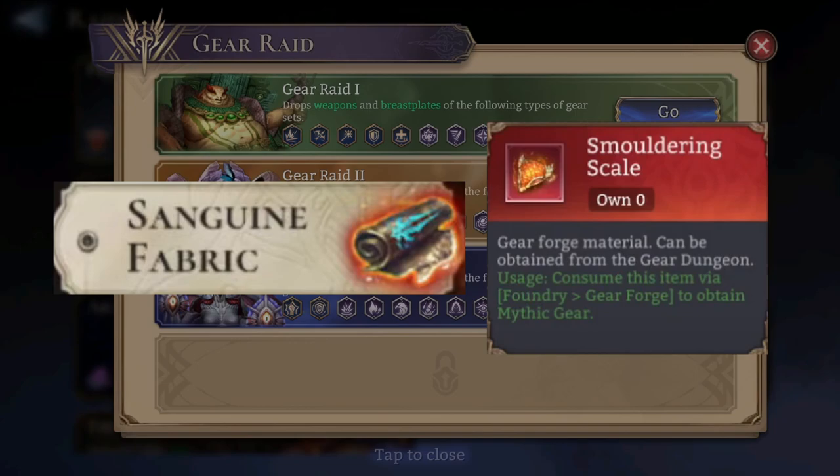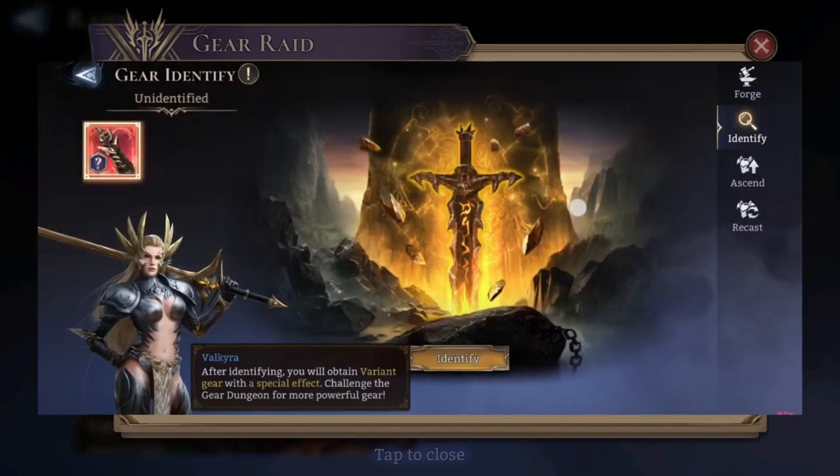How do we obtain variant gear? Besides the new gear sets and old gear dropping, variant items drop exactly like an ancient would normally in Gear Raid 4. After it drops, you go to the forge, into the gear identify tab, click on the item and click identify. After you click identify, you'll be met with a random weapon — or whatever the item type is — and a random special effect.